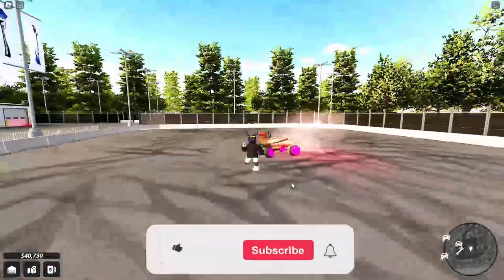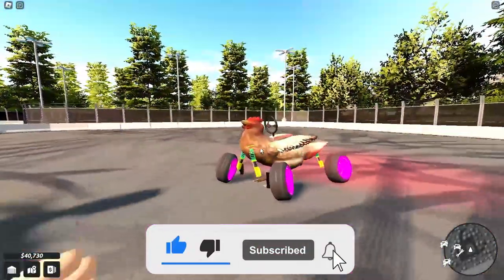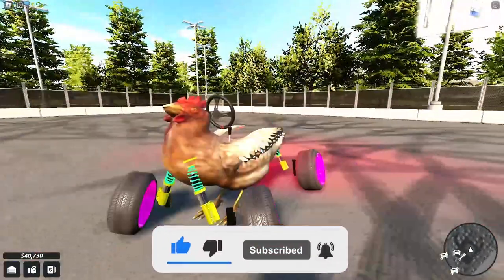Alright guys, so I gave you the code for ten thousand dollars, showed you the maps a little bit, and the amazing new turkey vehicle — but that's pretty much it.